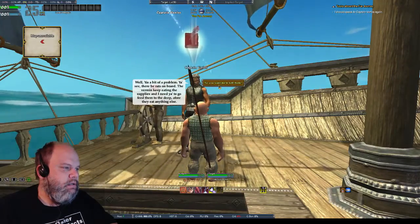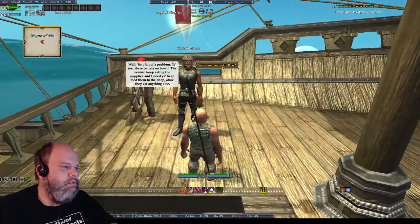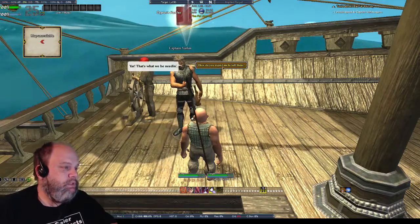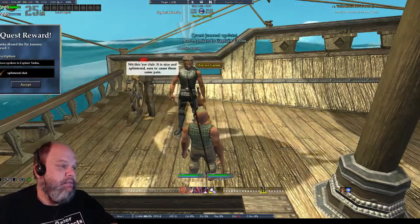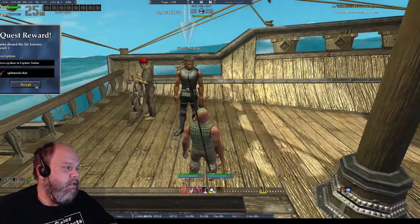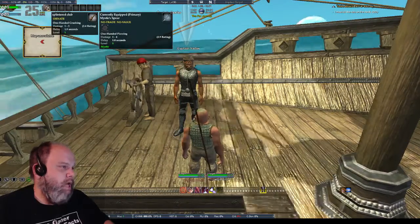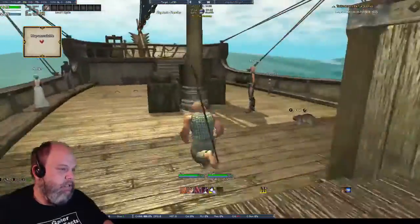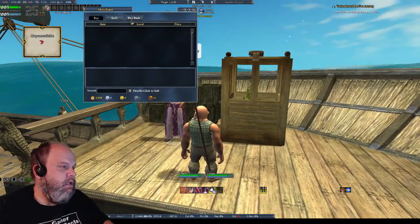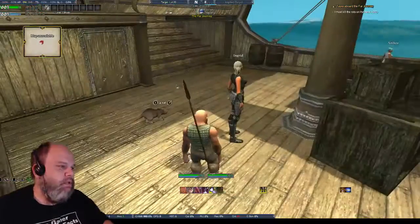There be rats on board — they keep eating the supplies and I need to feed them to the deep. Do you want me to kill them? Yeah, that's what we'd be needing. With this ear club — it is nice and splintered. Is it better than the weapon I have? No, I have a spear. I'm going to sell that... wait, I can't even sell it. I can't sell a piece of splintered wood. I'm going to kill these things.